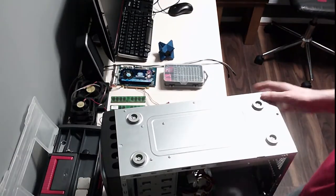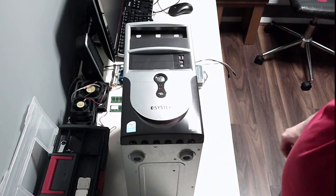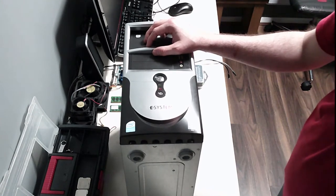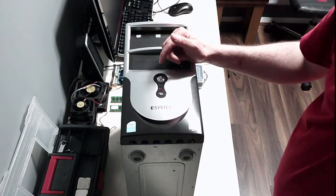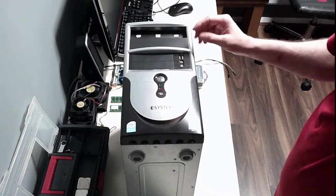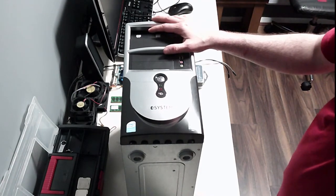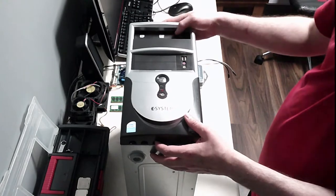Here it is — it's an e-system case. Sorry guys, I apologize for the delay in the video; it got a bit busy and it takes a while to find pieces when you're trying to get them for free. I recommend you subscribe because you never know when I'm going to post a video. We managed to pick up the e-system case — we don't need the case itself, but there's more to it.